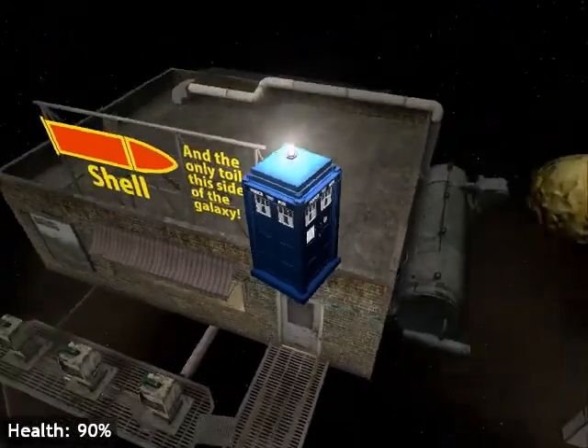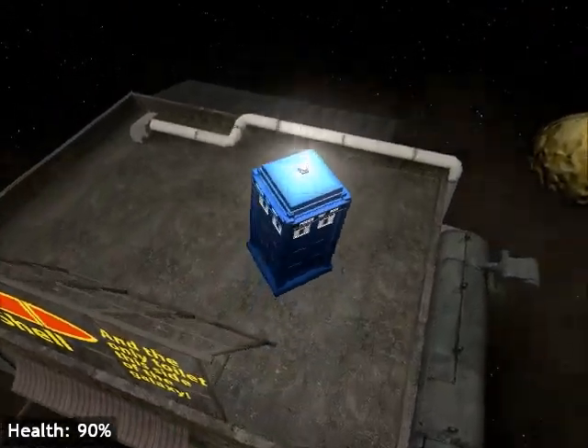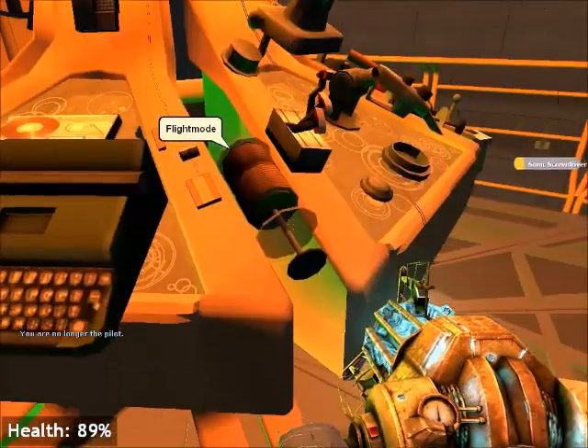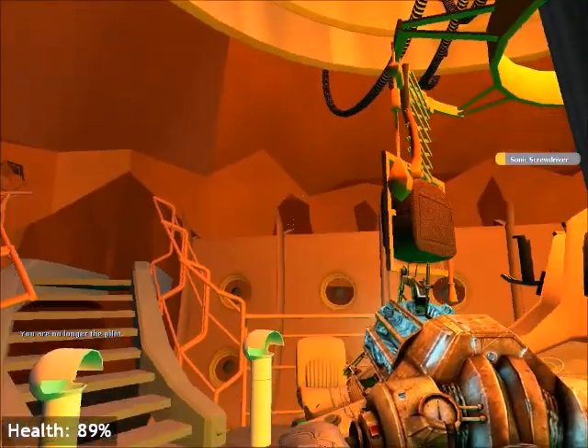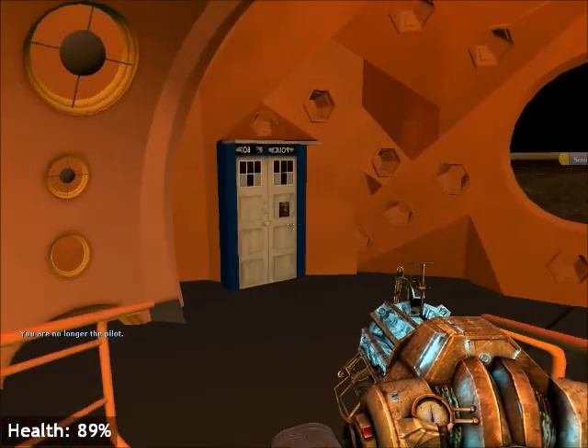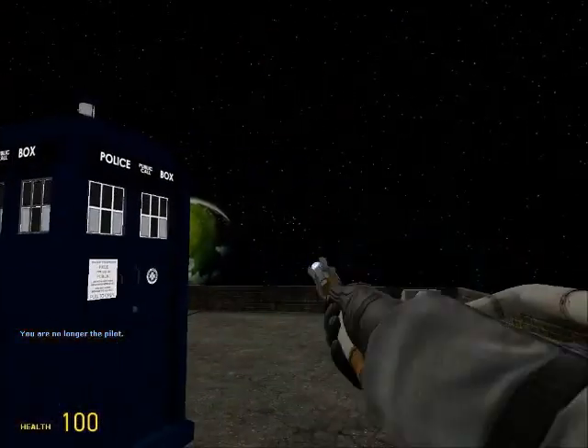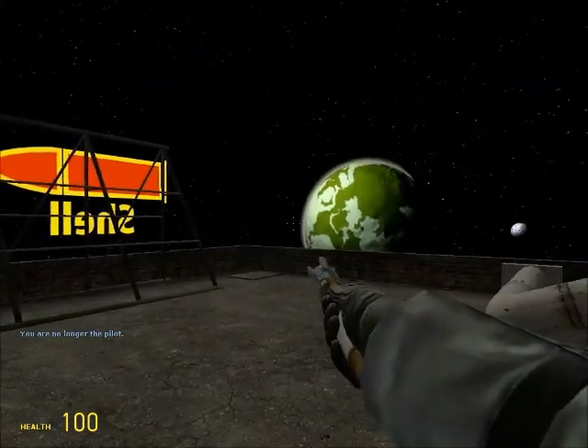Okay, that was a terrible landing. Let's see here. Down. And then that's another way to teleport. As you can see, we're outside. And what the Sonic Screwdriver does is it can unlock any door.